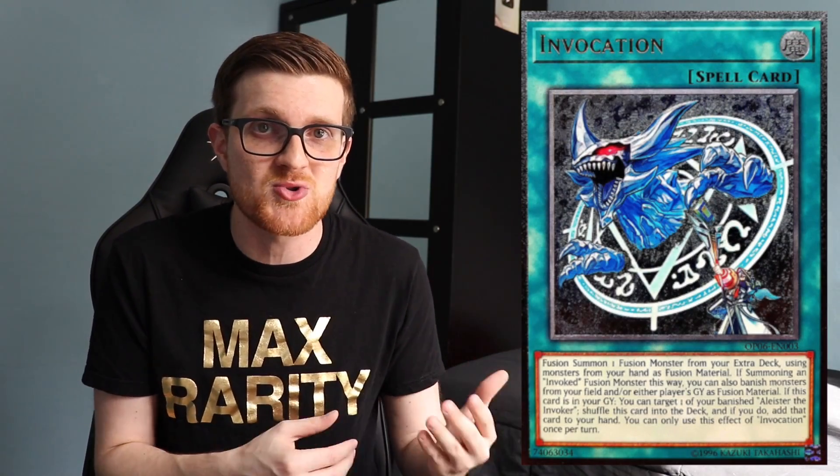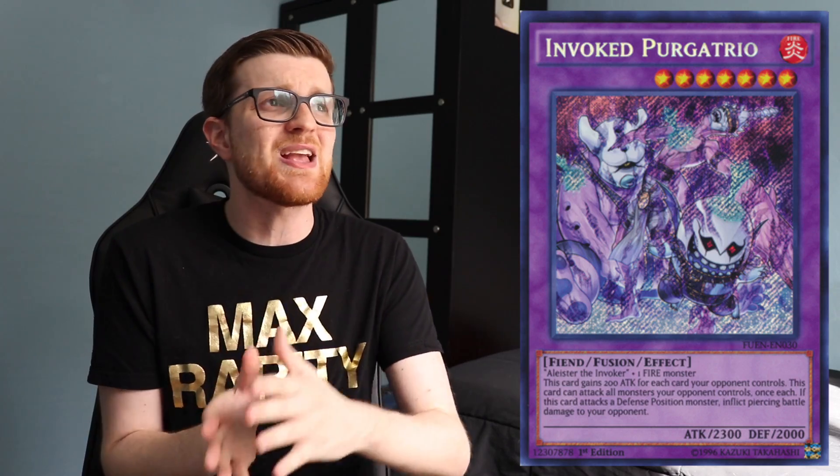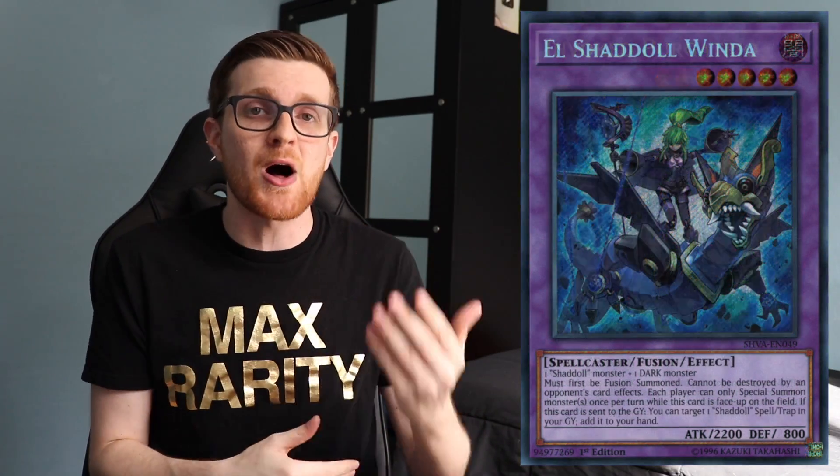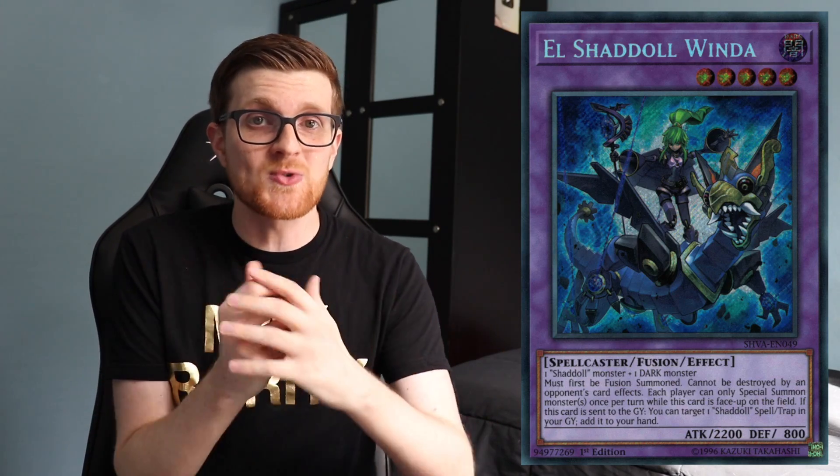The Invoked engine adds a level of consistency this deck has never seen before — access to more fusion spells, which was always the biggest issue for Shaddoll. Now you also have Mekk-Knight Invoked for even more disruption, Purgatrio to pierce through all of your opponent's monsters and deal significant damage, making it even easier to OTK. You have follow-up plays on top of follow-up plays. If your deck does not have a plan for beating Winda, you really need to figure one out — this is one of the most played decks of the format right now, seeing a lot of success. That's why I gave Shaddoll Invoked my number two slot.